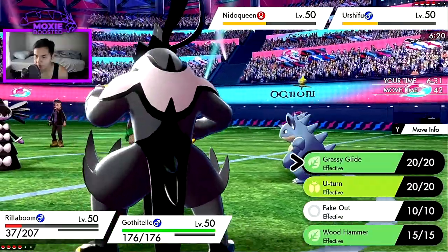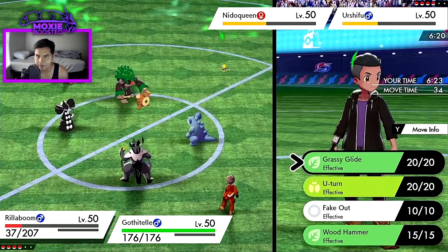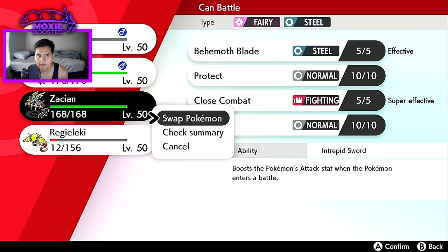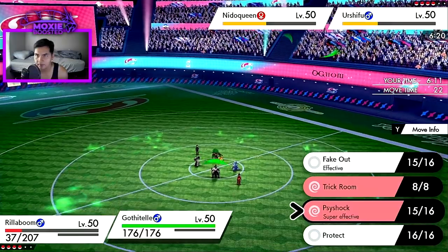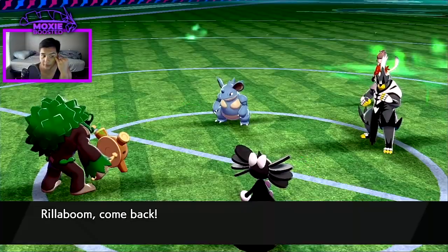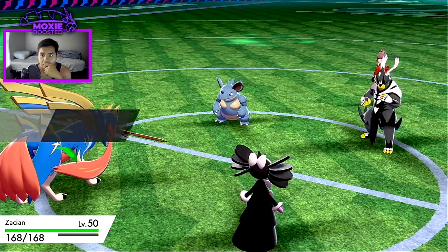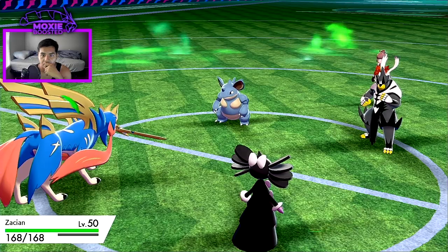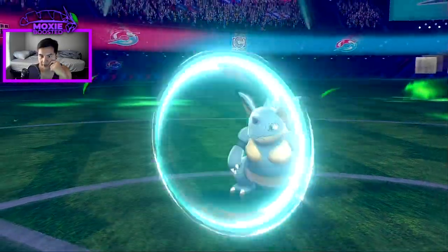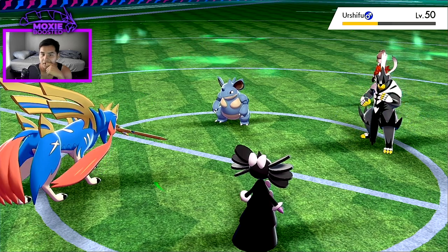I could also Trick Room — calling them to want to double protect. I think they would protect here. Maybe I get in Zacian, since they should double protect. I can try another Psyshock on Nidoqueen since they shouldn't go for Earth Power. It's a little risky. Probably another double protect from them — yeah, okay good. Now they're sort of stuck in here with me. I should be able to pick up a KO. I think I KO this Nidoqueen here — should be in Behemoth Blade range.